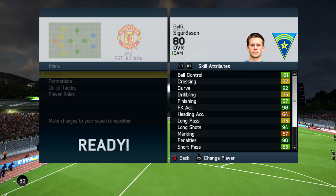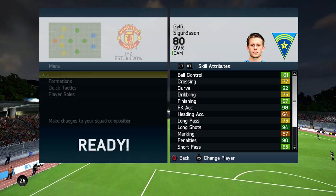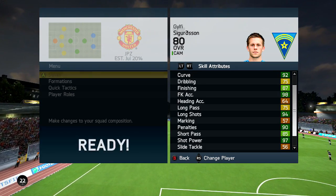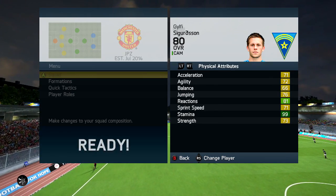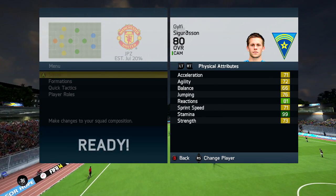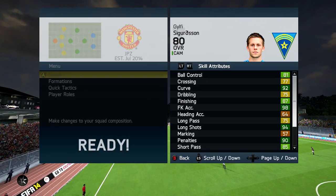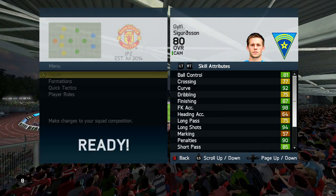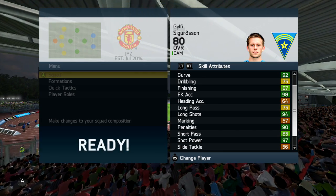In-game, Gylfi Sigurdsson has 81 ball control, 92 curve, 98 free kick accuracy, 94 long shots, 90 penalties — those are some of his standout stats — 97 shot power, and 83 volleys which is okay. His standout physical attribute is probably his reactions. Apart from that everything else is pretty average, though he's got decent vision. His main standout stats are his skills: long shots, free kick accuracy, and shot power.